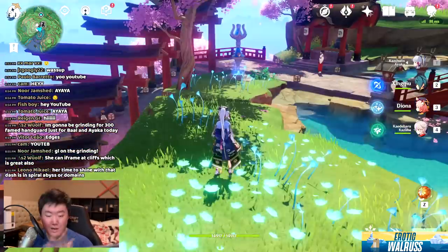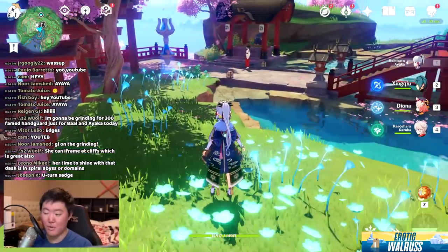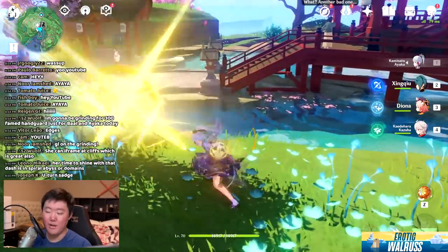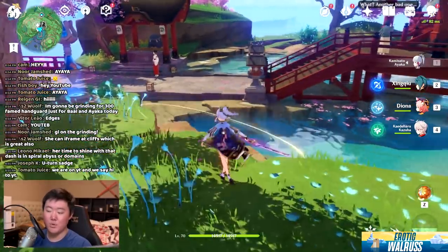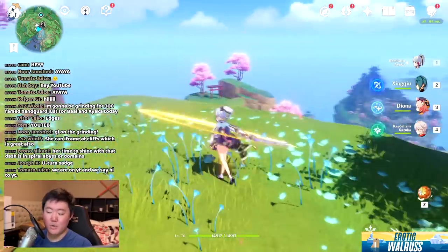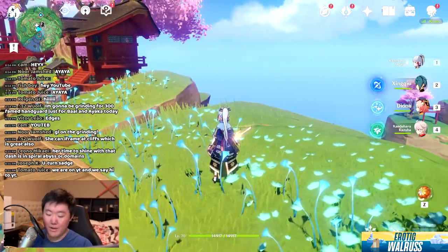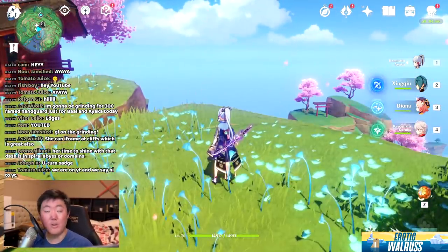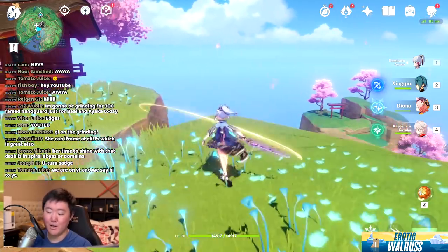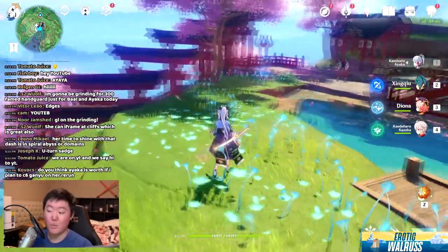Let's talk a little bit about her combo strings. Chad and I were talking about the differences between different normal attack into charge attack combos — specifically the difference between one-two-three into charge attack versus one-two-three-four into charge attack. One-two-three-four is definitely faster: you get less downtime and you are able to execute the combo string more efficiently. That's why I recommend one-two-three-four into charge attack as the way to go.